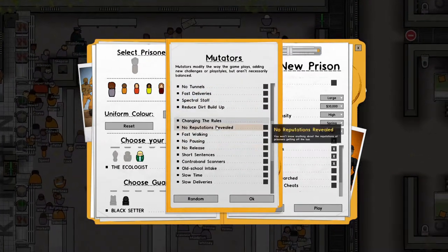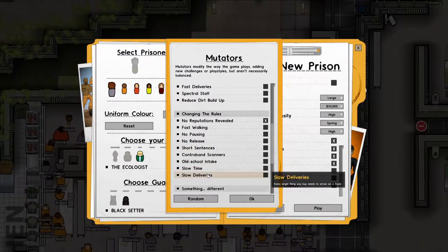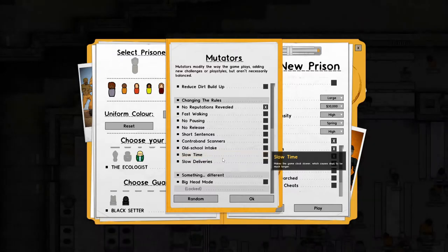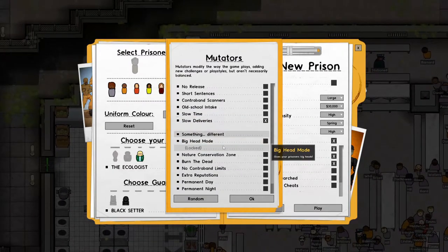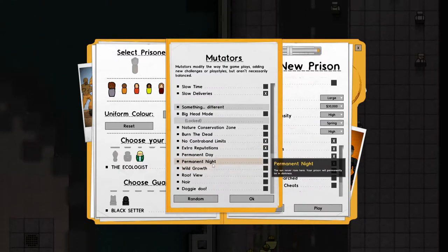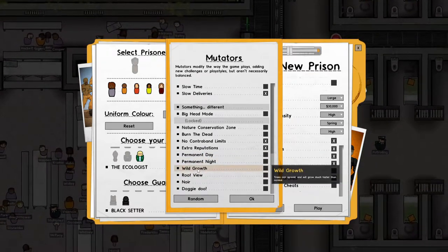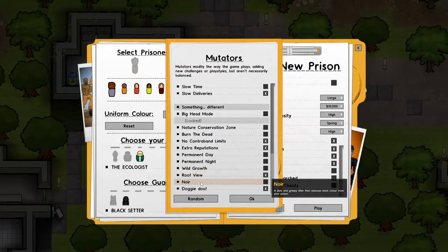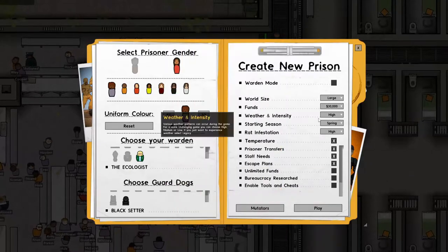I don't do most of these mutators - more likely to dig their way out of prison with no usual limits on escape tunnels, do more contraband. We'll skip most of those. Every single thing you buy makes the game clock slow, causing days to slow - no, I like going on three speed as much as I can. We'll do slow deliveries because everything needs to come on the truck. No contraband limits, extra reputations - those will be fun. You can turn stuff on like growing a forest, wild growth, doggy cleanup. I like that if I was to do an Alcatraz prison I'd definitely use the noir filter. Here we go, let's begin.